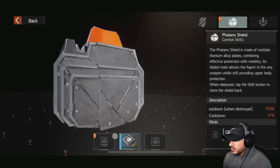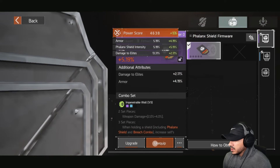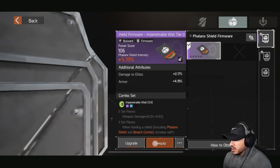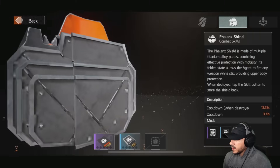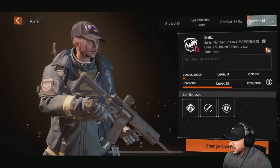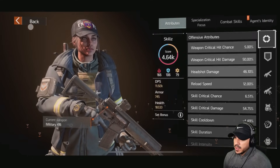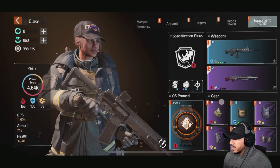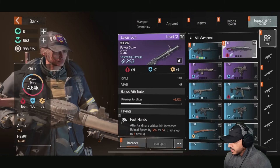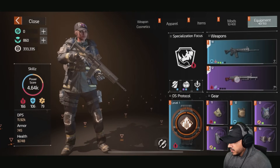Nice — damage to enemies gives 2% armor. That's nice. Alright, we're good. Let's get out of here. I haven't really made any builds guys, so if you're asking — I'm just playing through and seeing what we can do. We can change specialization if we want to. Let's look at the gear — got a bunch of stuff in here.